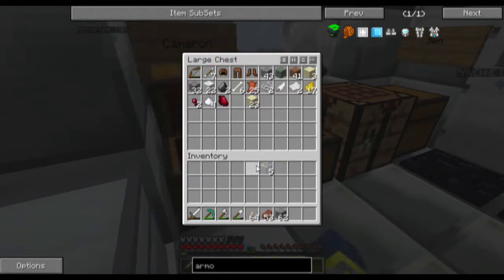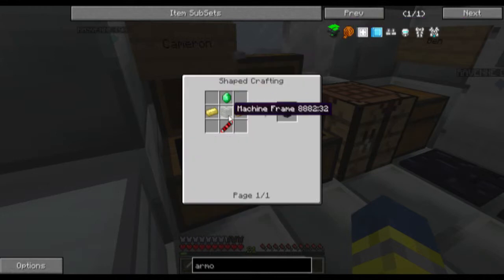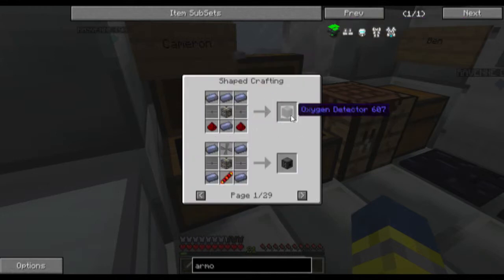Put that away. What else can you make with a machine frame? You can make an oxygen detector, oxygen bubble distributor - it's all space stuff. You can make a fisher, like I'm guessing it does automatic fishing. Probably yeah.